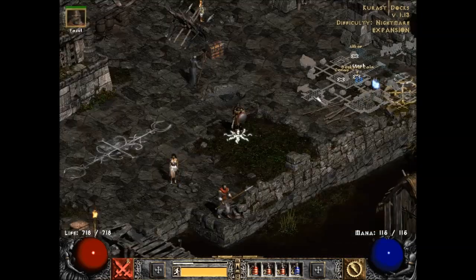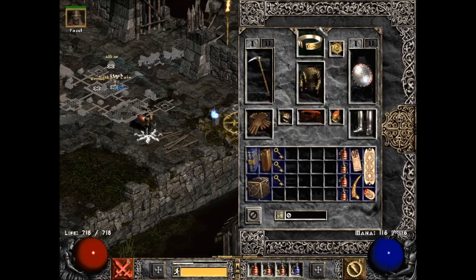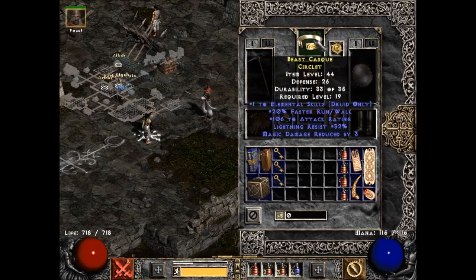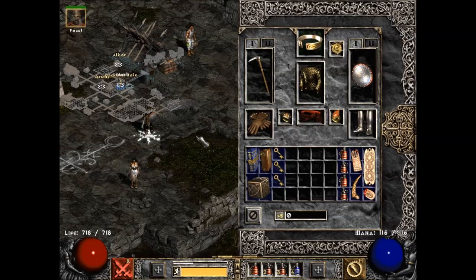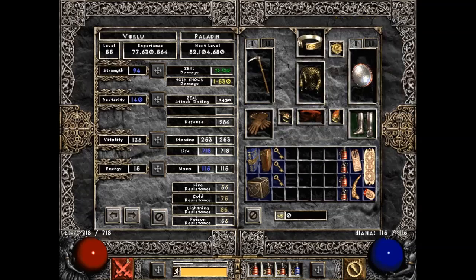The gems I got mainly from Lower Kurast farming, same for about half the runes. Other than this helm — I had this last time — this I gambled early in Nightmare. It's pretty decent even though I'm not using the light res; it has 20 Faster Run/Walk and good attack rating. If this had plus-two to Offensive Auras, I'd probably Larzuk it and put a ruby in it, then use the town portal recipe to remove the ruby from the sockets later in Hell and put a rune in for resistances. Maybe I'd eventually farm an Um rune off Nightmare Countess — if it had plus-two to Offensive Auras it would basically carry me through Hell.